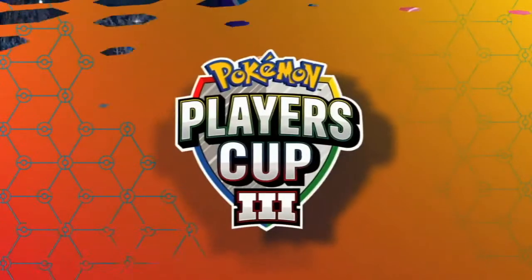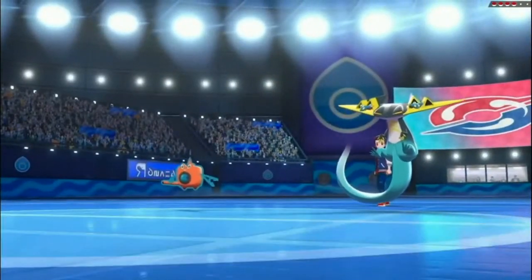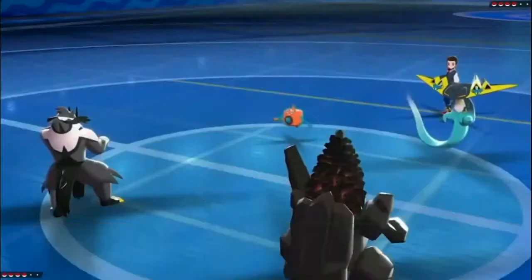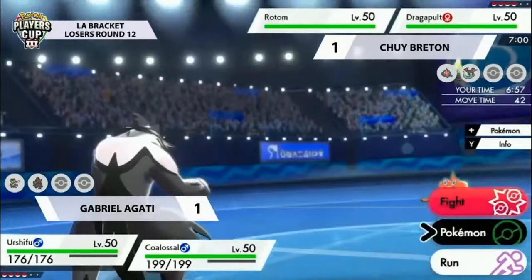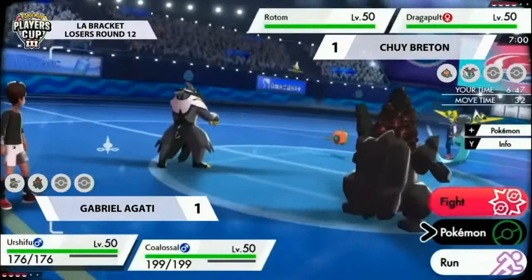Don't forget this is the last game for these players — one of them is going to stay in the competition, one is going to be knocked out. Let's jump into game three and see who comes out victorious. On Chewy's side, Rotom is back in action with Dragapult — I don't see a reason to change that up, it worked phenomenally well in game two. And sticking to the same thing on Gabrielle Lagaty's side as well, with Coalossal and Urshifu as the lead.